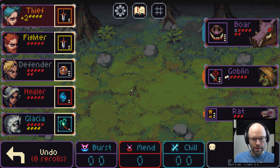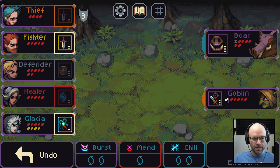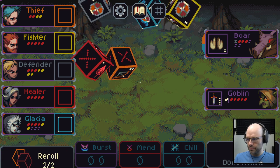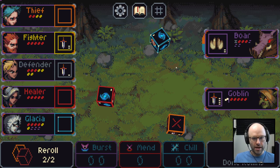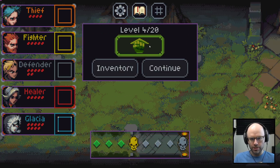Here's the plan: gain mana, burst, kill the rat — now our thief is living. Give them a shield anyway. Apply weakness to the boar for next turn. Smack him and try for a kill. We have enough damage, defender isn't dying. Smack for one, then own him. It's the easiest game of all time.